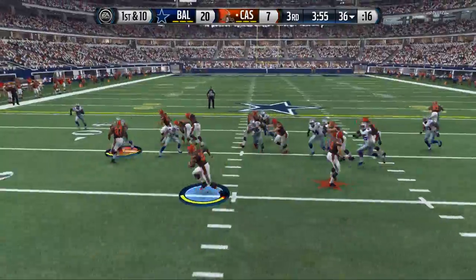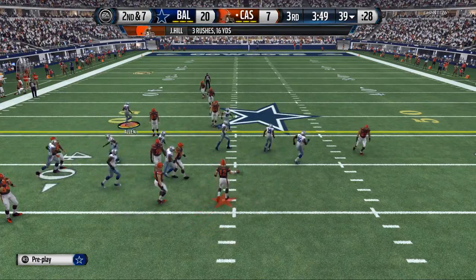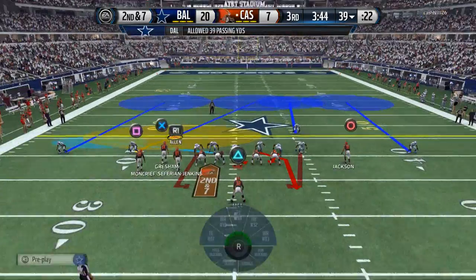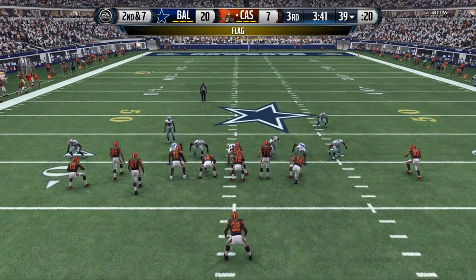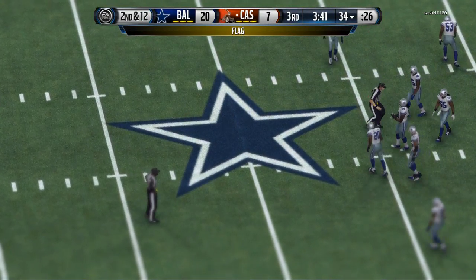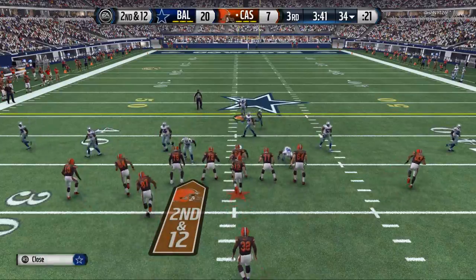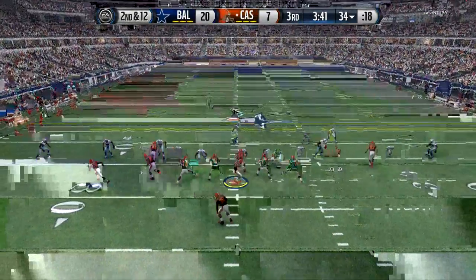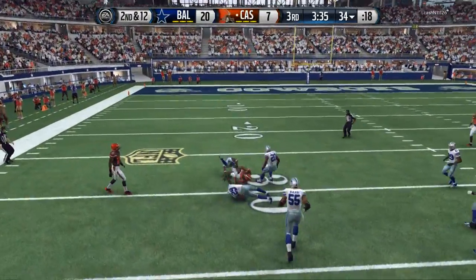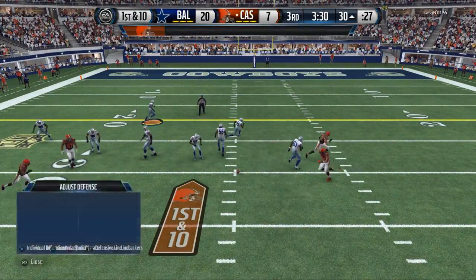Strong close — quick toss. Classic. The defense stays strong against it. Goes right into the Bunch Ace. We get a false start. I think we got into the wrong play call, unfortunately, so we're gonna have to odd one out of that. There's verticals — Xavier Rhodes got lit up on that one. Nice job by the offense, they hurry to the line of scrimmage.